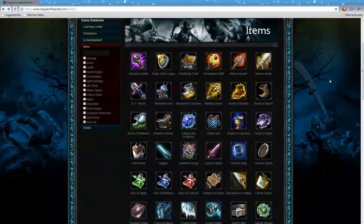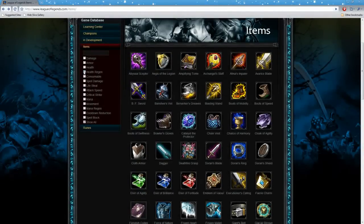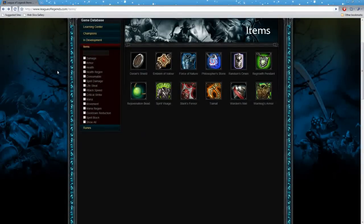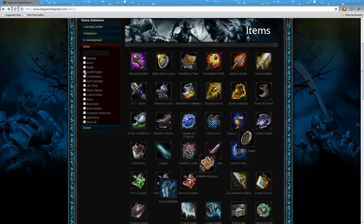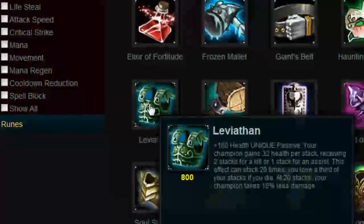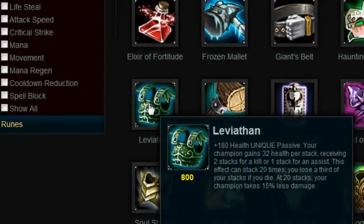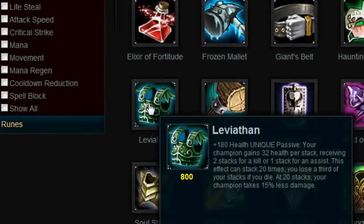I'm going to discuss some item choices for Mundo. I personally like to build him as a tank and get damage late in the game. I usually start with a Regrowth Pendant for health regen early to stay in lane. As a next item, I often get Leviathan — a snowball item that grants initial health and more health per stack, so it's good to get early.